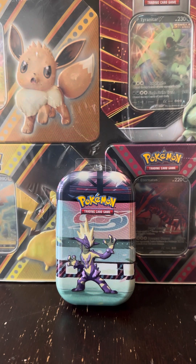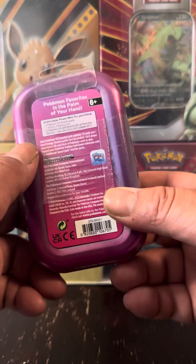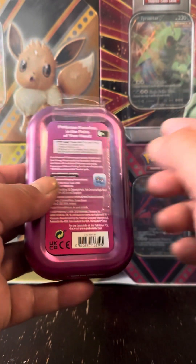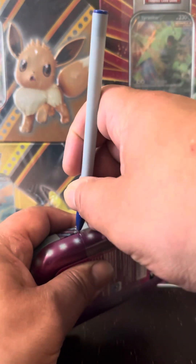How you guys doing? It's Poke Punch. Pretty excited today - found this Toxtricity Galar Power Mini Tin, and it goes back to 2020. So I'm excited to see what actually might be inside of it.